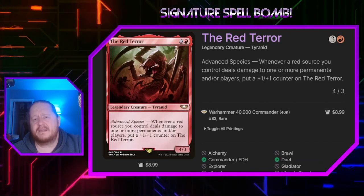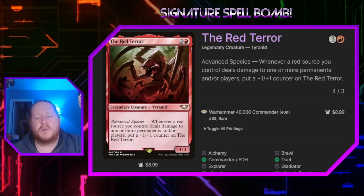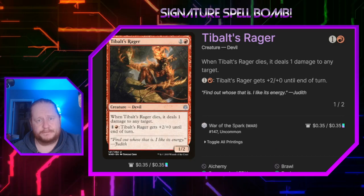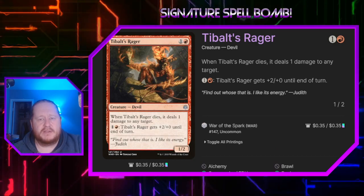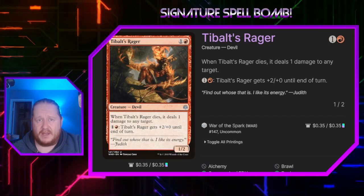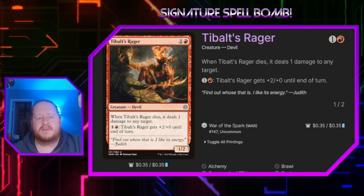Red Terror works in a similar way. For 3 and a red it's a 4-3 that says whenever a red source we control deals damage to one or more permanents or players, we put 1-1 counters on it — every time we put a counter on Red Terror it's going to trigger All Will Be One again. Temper's Rager for 1 and a red is a 1-2; when it dies it deals 1 damage to any target, and again with other abilities in play, getting that 1 damage out there will start the token combo. If we pay 1 and a red we can pump it by plus 2, plus 0 until end of turn.